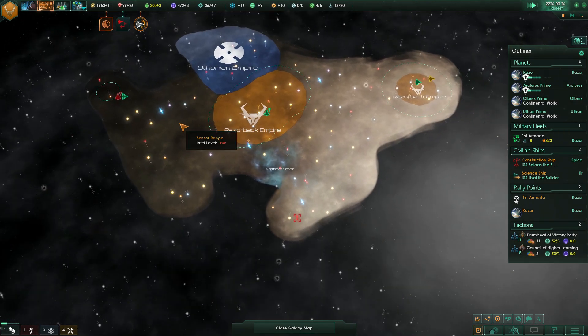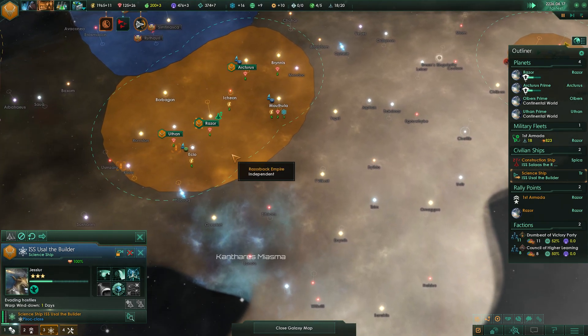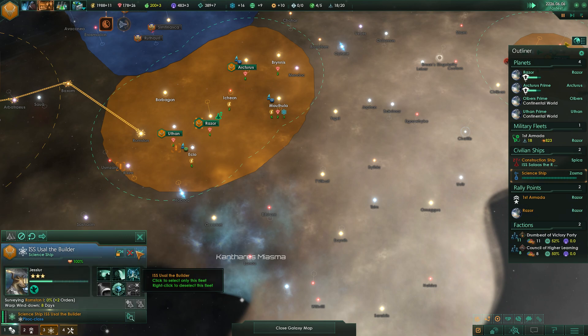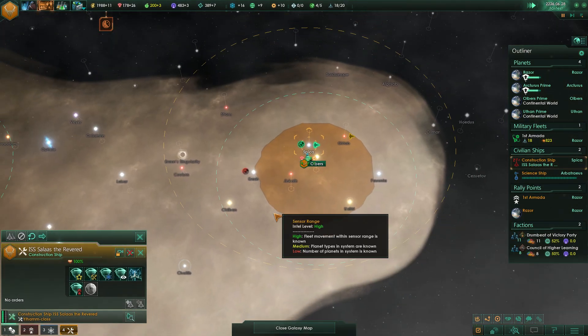Additional hostile fleets out this way. Science ship — let's take you and survey this system here, look for some additional resources. Construction ship just finished up right there — awesome.